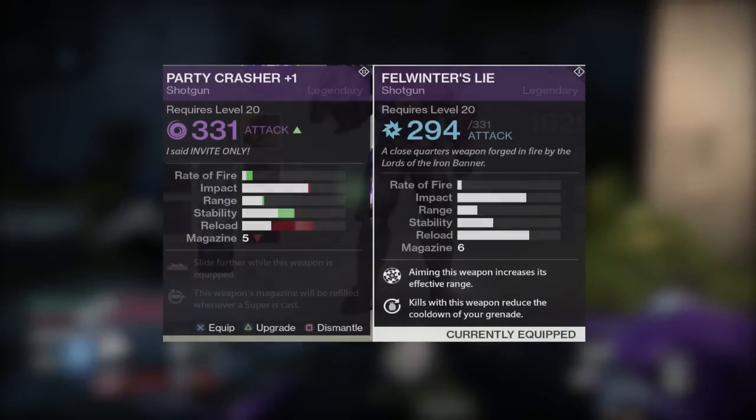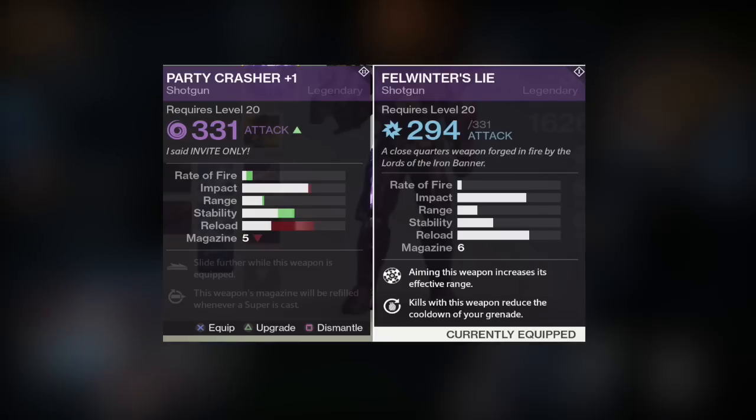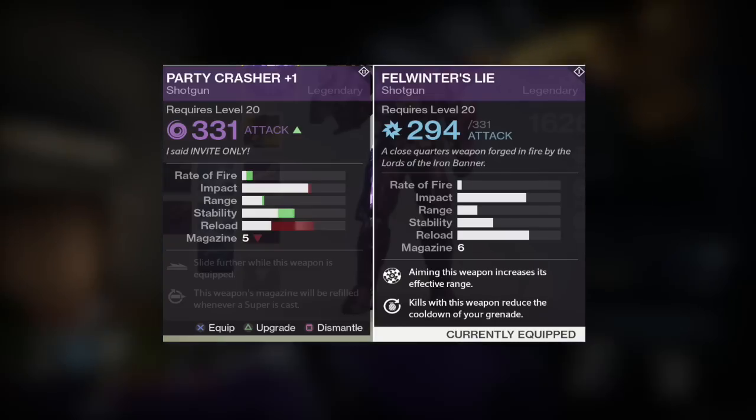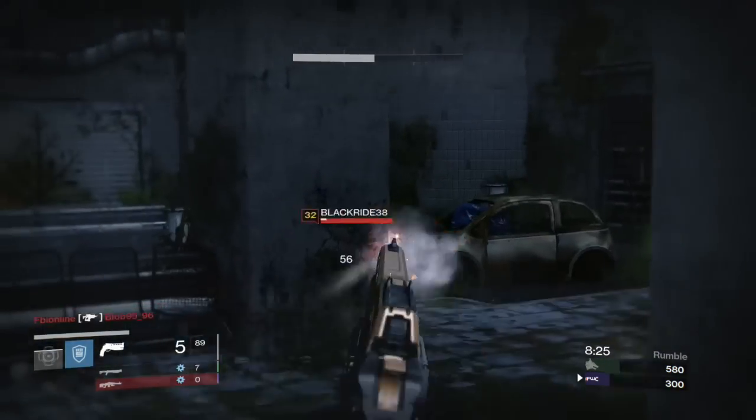So let's take a look at the fire rate — it's almost three times more than the Felwinter's Lie, meaning you can shoot, shoot, and shoot again. If you're using the Felwinter's Lie, you could only shoot twice compared to the Party Crasher's three.